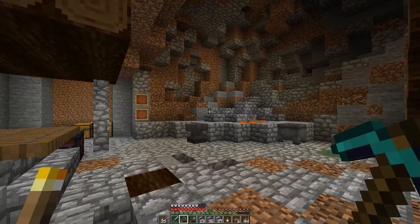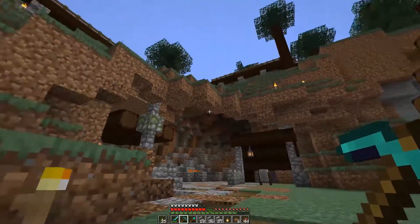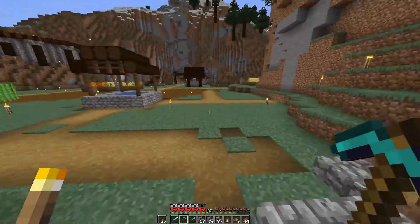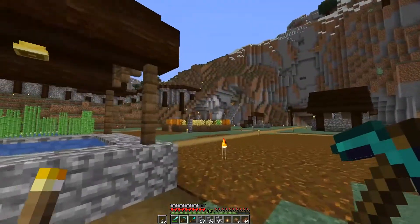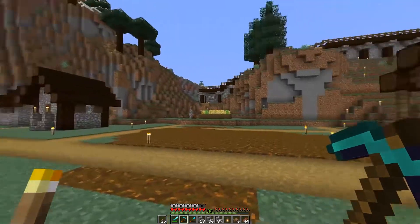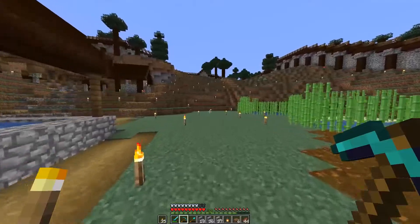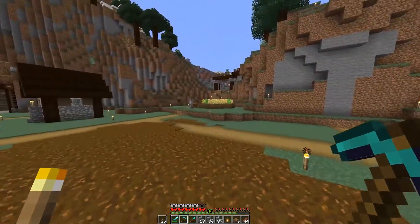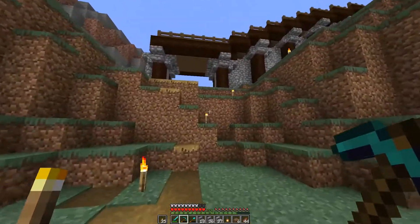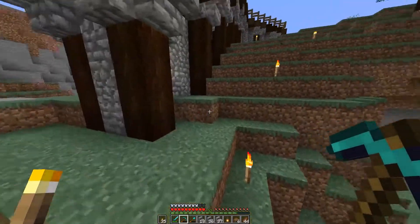Lanterns are kind of the only new 1.14 block I really played with in that bit I recorded. This is the completed forge — I did some work on the outside, I think that was a time lapse last episode. We have a wall that's done except for the mountain section. The wall is complete all the way around. There are no towers, but I think I'm going to leave it as a very simple wall structure.